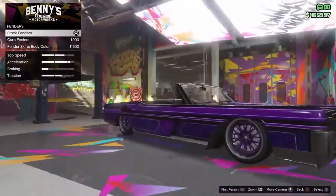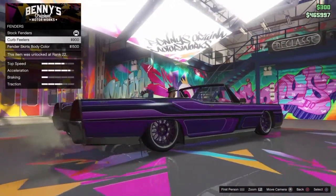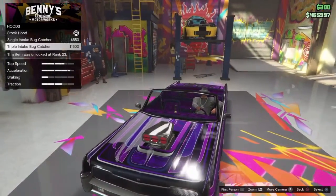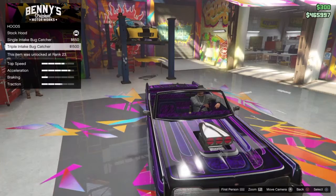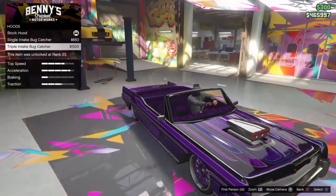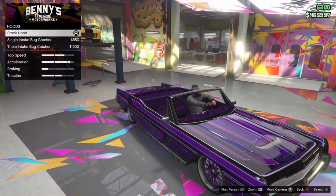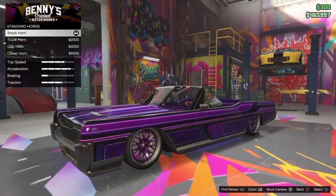Explosives — no explosives on here. Fenders — I didn't put no fenders. I didn't really like that fender or the curb feeler, so I just went with nothing. The hood — I did have one on when I first got the car, but when you ride in first person it takes up like half the screen. So I'm just gonna go with this one, cause I do ride first person a lot.